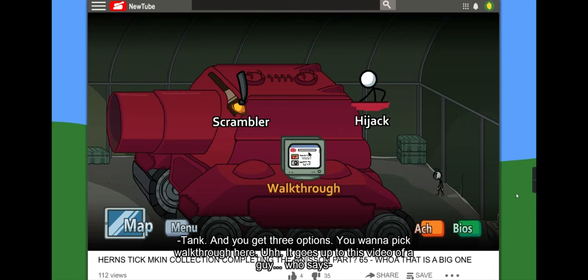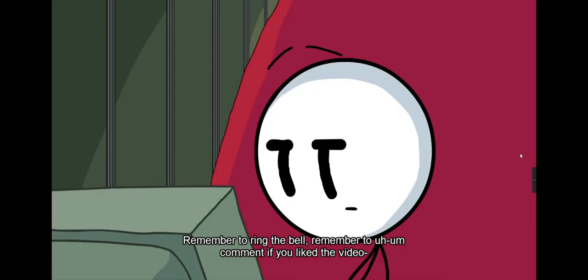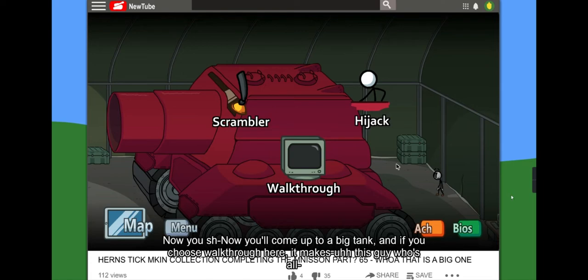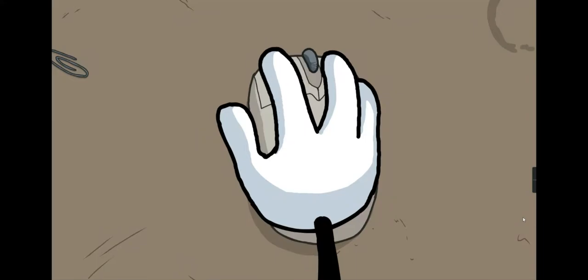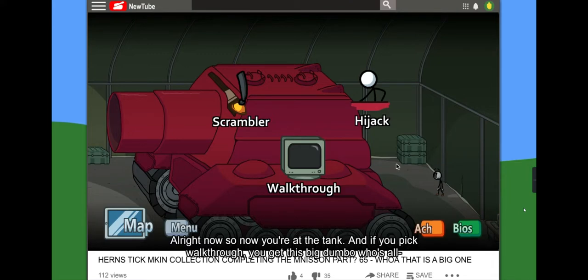After 'Our Fault,' at the tank section, you get three options — you want to pick 'Walkthrough.' It goes up to this video of a guy who says, 'Hey guys, back to the video again playing Henry Stickman today — remember to ring the bell, remember to comment if you liked the video.' They're bringing that guy with the helicopter and the headset — he comes in at this part. If you choose 'Walkthrough' here, it makes this guy say, 'Welcome back to part 65 of my Henry Stickman playthrough — make sure you watch till the end, I'm doing a special giveaway.' I don't know how many more endings there are in this game, but this is one of them.